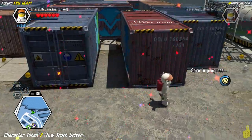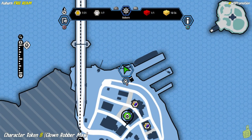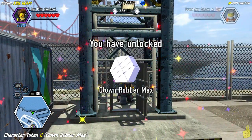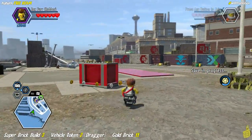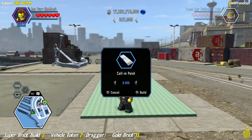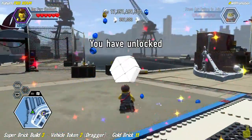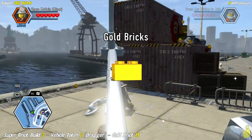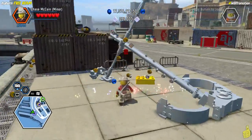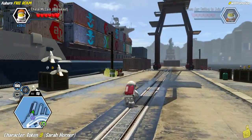Tow Truck Driver collected. At the base of the crane there's another character token for Clown Robber Max — use the crowbar to open it. Right behind us there's a super brick build glowing and changing colors; build it up into a calling point which gives us a dragger vehicle token and a gold brick. Also nearby there's a giant silver anchor with a brown barrel — slam dynamite into it for a giant super brick.